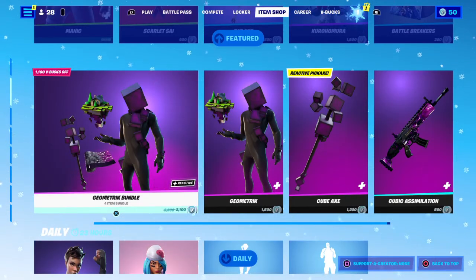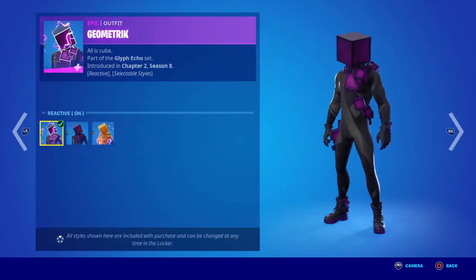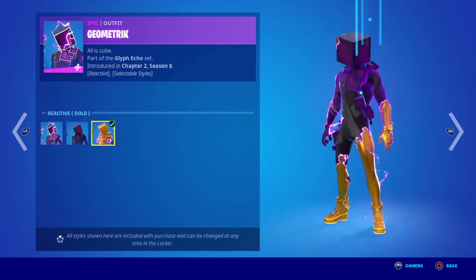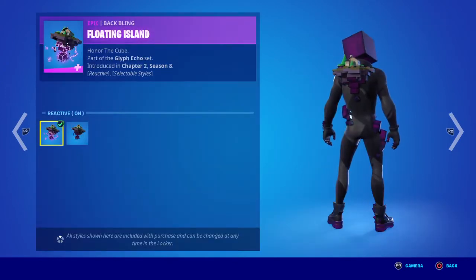We got Battle Breakers — pretty sweet. Then we got Kevin the Cube. We got reactive on, reactive off, and then reactive on with gold — that's pretty sweet. His backbling also has reactive on and reactive off.